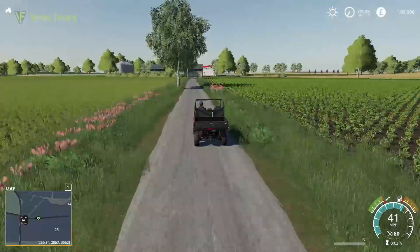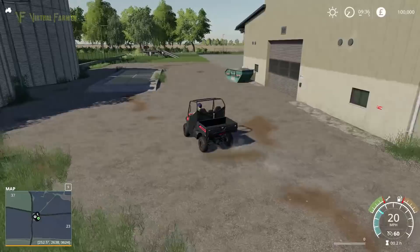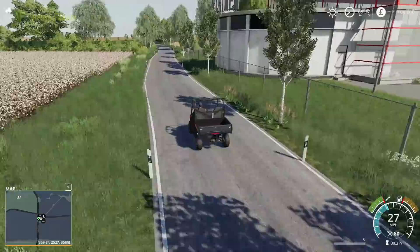This here is the shop. It looks like we have another sell point here as well. Around the back there's a sell point, and around the front we have a workshop and the main shop. We do have cars and some traffic on the roads here.